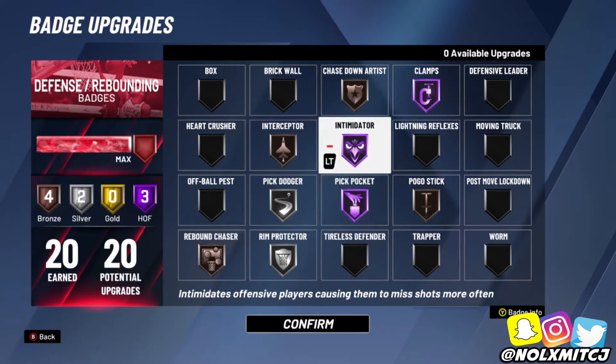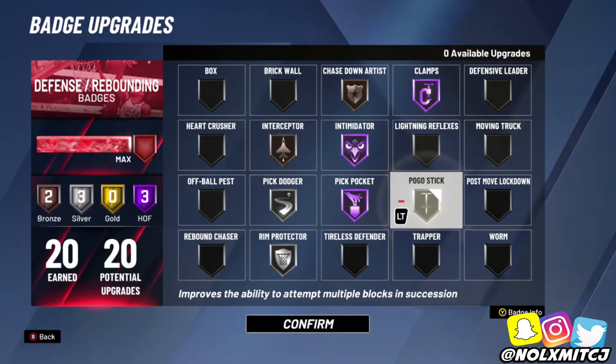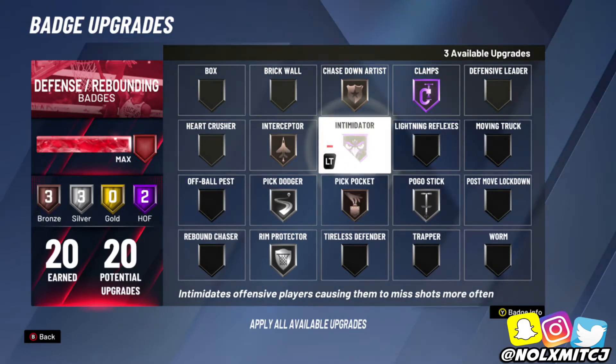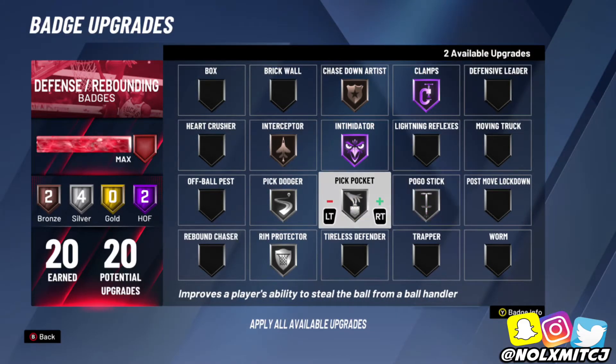For defense, just to get 18 badges — I'm gonna figure this one out. Maybe Pogo Stick. I wanted Hall of Fame Pickpocket, but then again you need to stop hop steps, so you want Pogo Stick on — at least Silver, I would say.